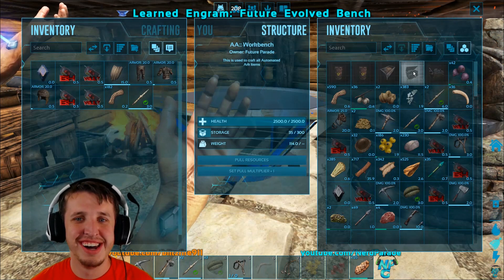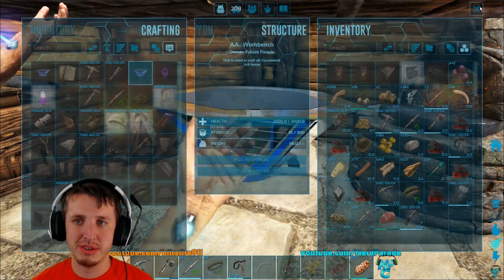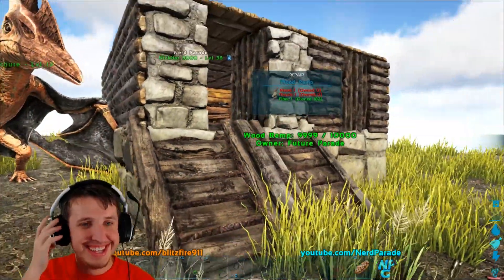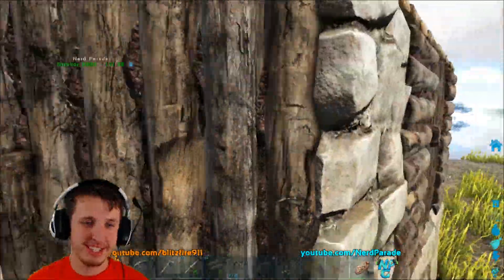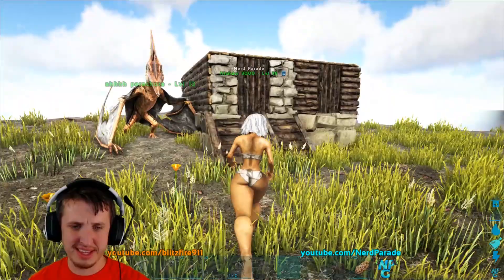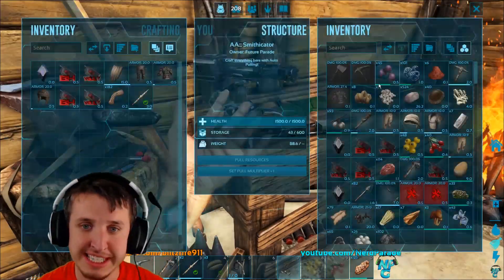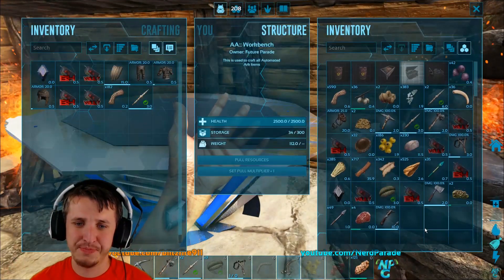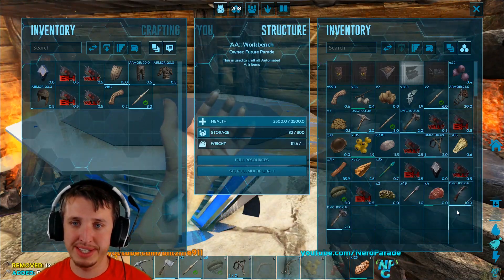We're going to be working towards it this episode. The requirements are 50 raw metal, 30 wood, and 20 hide - which we have except for the metal. We need to go out and get the metal. I am Nick and this is Nerd Parade, guys - welcome to the channel. Thank you so much for coming out. Let's punch that like button. Now where's my pick? I stored it around here somewhere. There it is - I looked in the bench and was blind but now I see.